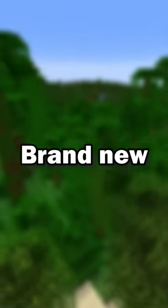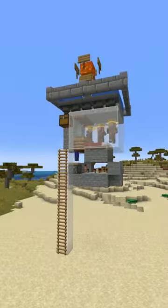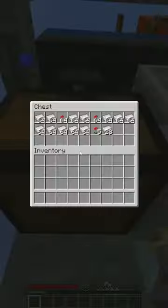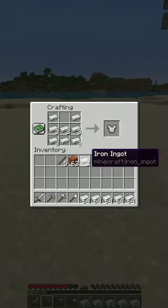Beginner farms you should build in your brand new hardcore world. First off, iron farm. This is an easy iron farm which produces 300 iron per hour. This will supply you with all the iron you need at the start of your new world.